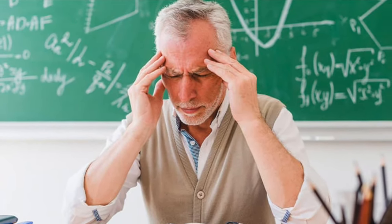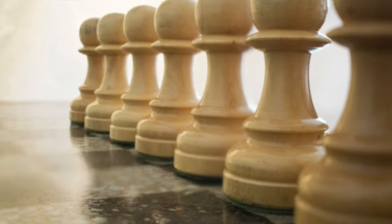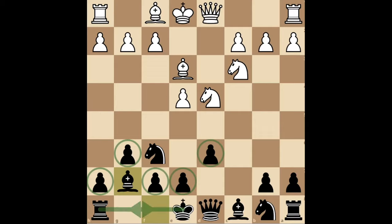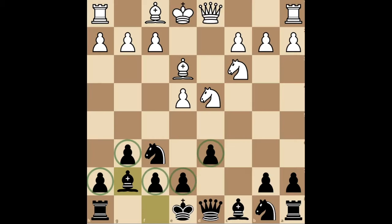Why is it called the Dragon Variation? Good question. What is the plan? The plan is to fianchetto this bishop. Develop quickly and attack on the queenside using your pawns in the open C file. White continues with Bd3, preparing to castle queenside, and then you fianchetto. The plan is to castle kingside, develop like this, and use the powerful bishop in combination with these pawns and the rook to attack their king, which will pretty much always end up on the queenside.